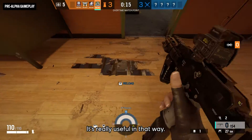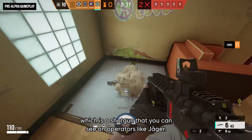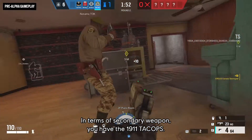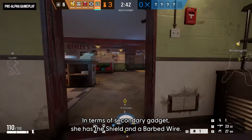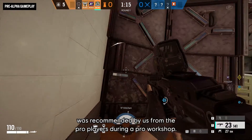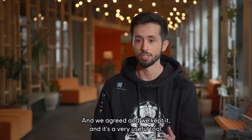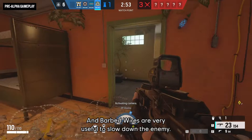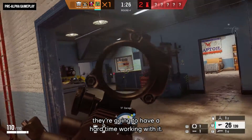It's really useful in that way. The other primary weapon is the M870, a shotgun you can see on operators like Jaeger. For secondary weapons, you have the 1911 Tacops and the C75 Auto. For secondary gadgets, she has the shield and barbed wire. The shield was actually recommended by pro players during a pool workshop — they felt it synergized very well with her gadget. Barbed wire is also very useful to slow down enemies caught near the device.